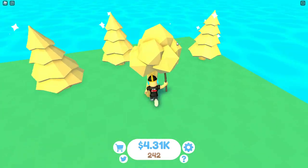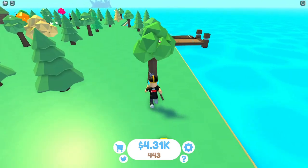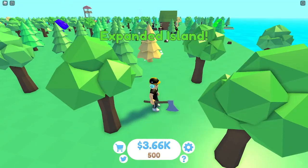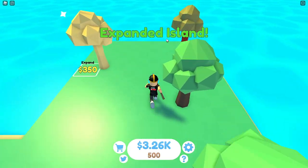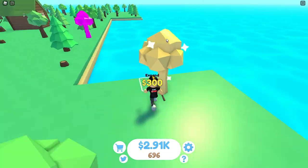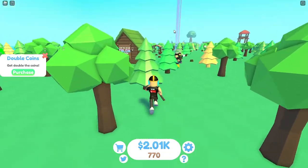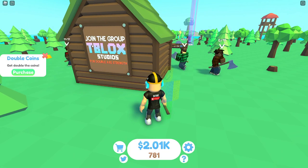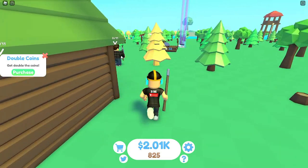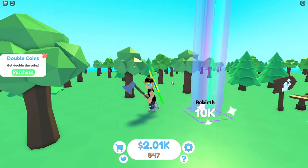We're super close to rebirthing - just need a couple more tree cuts and expansions. We need to expand this one last little corner - expanding the final row. Done! There's something in the middle. It says 'Join the group TBlock Studios for double axe strength,' so I'll definitely be joining. Over here it says 10,000 coins to rebirth - we don't have that yet, so we need to grind for 10,000 coins.